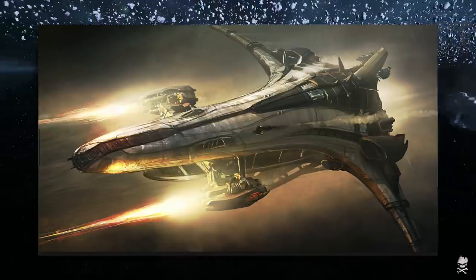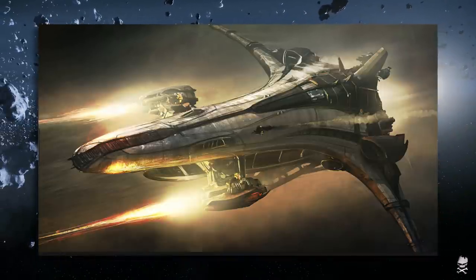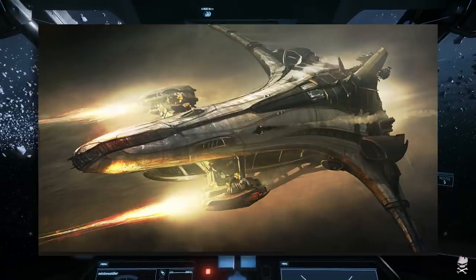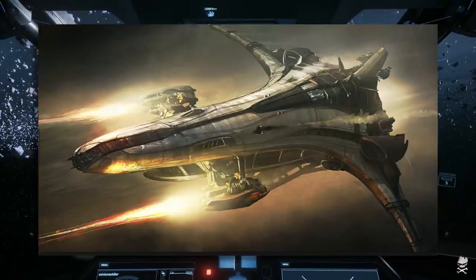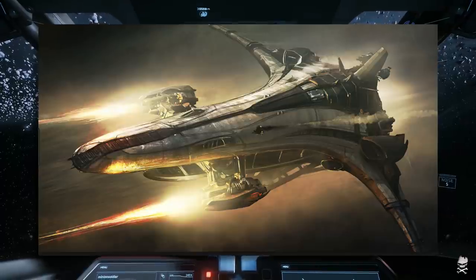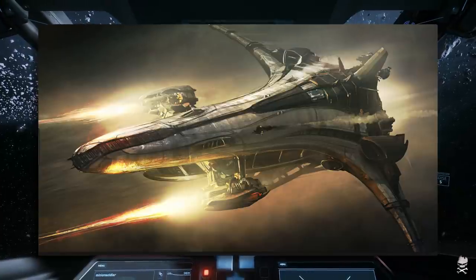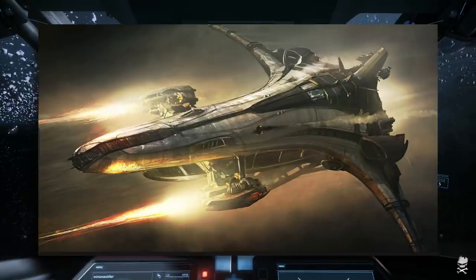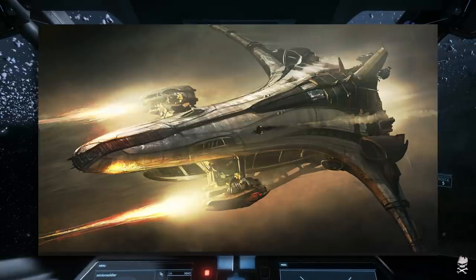But ultimately I kind of went back to the Nautilus and said, if I'm going to get a big ship and a military ship, I want a dedicated military vessel — something that is going to come with military components and armor and all of these things. It's not to say that the Merchantman isn't going to be a resilient ship, but for me I wanted my big ship to basically have that UEE stamp of approval on it. And the Nautilus does. It's a mine layer — the possibilities are very intriguing.